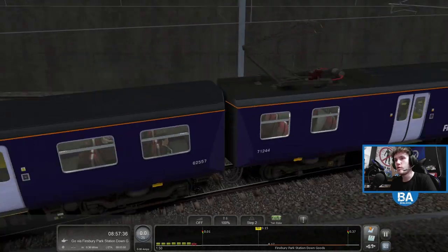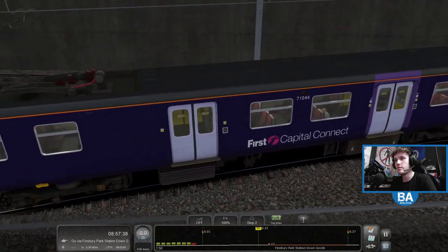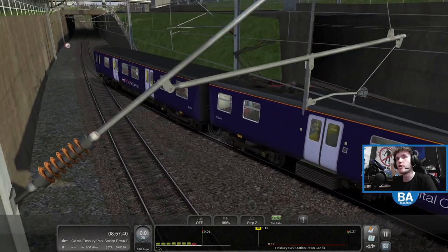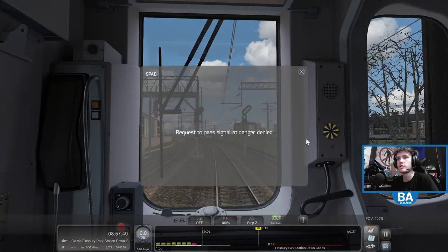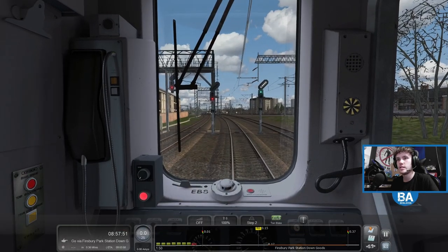So this must be what - X wagon? It actually looks quite nice, the 313 in this livery. First Capital Connect, but then not really - it's sort of a wagon with a First Capital Connect sticker on it. But I'm going to contact the signaller. Denied. Worth a try.